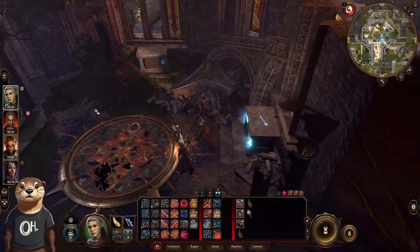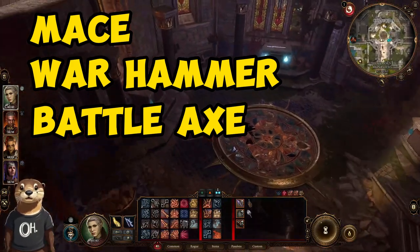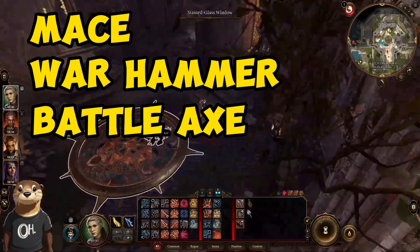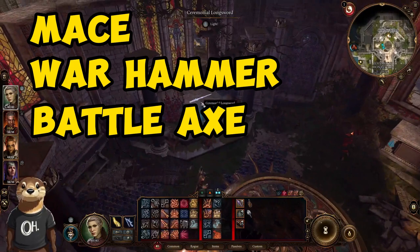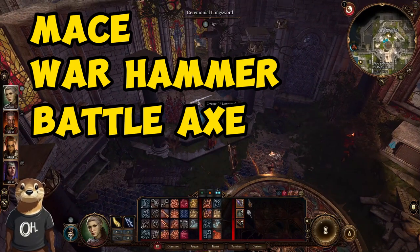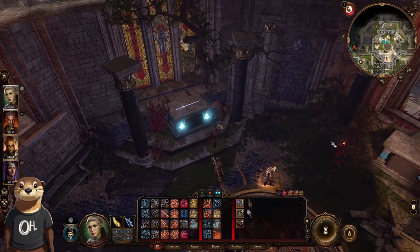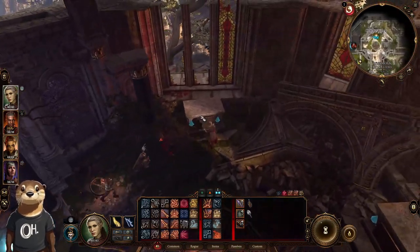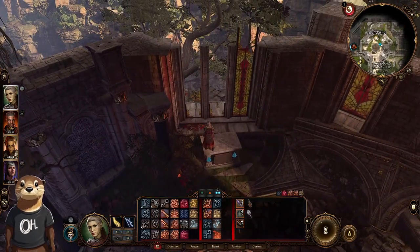You could even use a regular weapon. Any mace, warhammer, or battleaxe can do, as long as it's on the appropriate podium. Just place each one where they go. If you get it wrong, it's fine — nothing's gonna happen to you. Basically, you just want the secret wall on the right of the ceremonial podium to open, so you could get the Dawnmaster's Crest to prevent the trap later on.